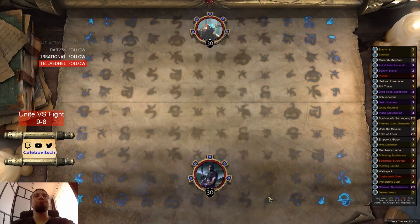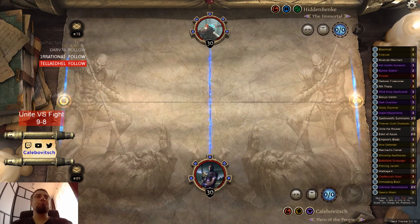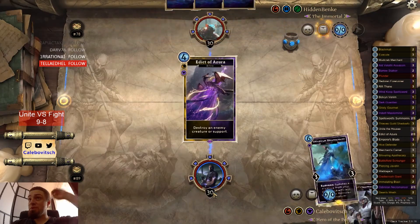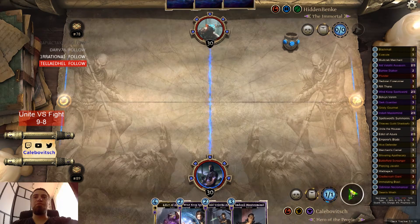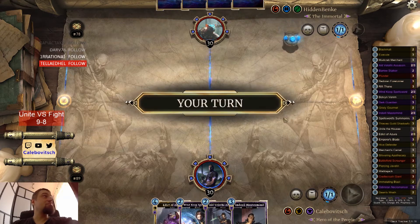Dig up another one. We have to keep Edict for some big creatures. We got small creatures so everything's fine — you can calm down.